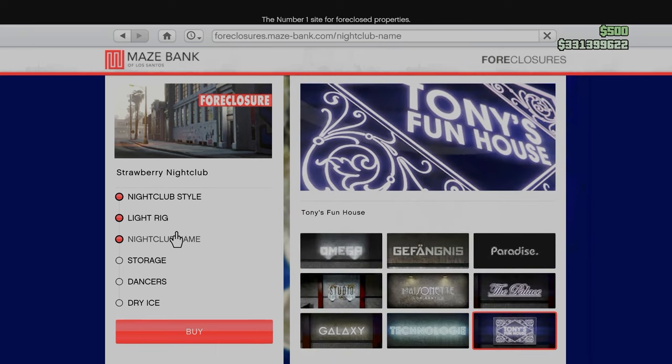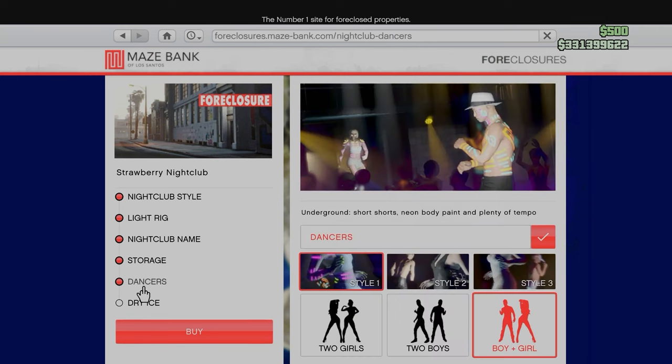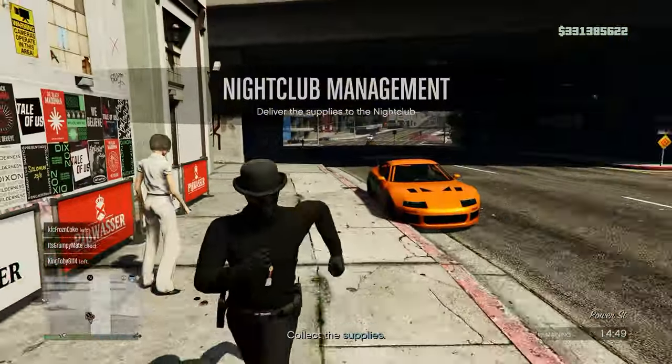When it comes to cosmetics, they're not really that important. What is important is the storage upgrade — this will allow you to carry more crates from the nightclub and store more goods to make more money. The rest is not really important; they're just cosmetics to make the nightclub more fancy.